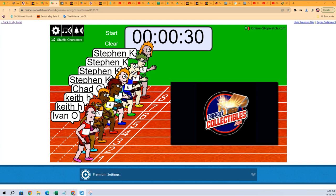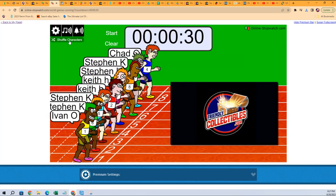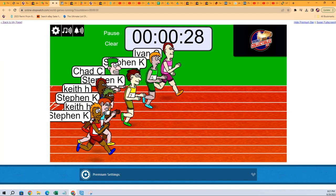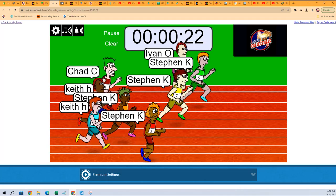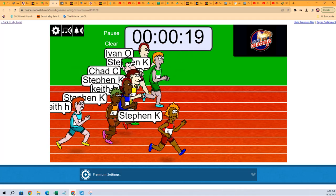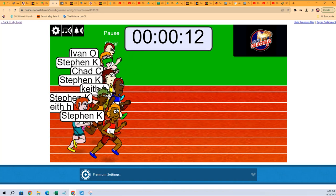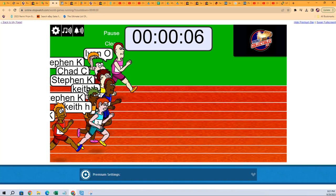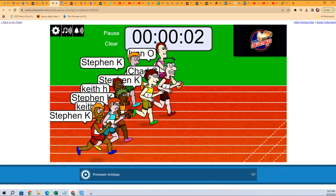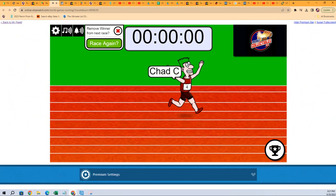Starting gates - Ivan, so they weren't too intimidated. Let's shuffle seven times: one, two, three, four, five, six, and seven. And off to the race! Winner's going to get three spots in the Disney 100 Pixar box. Stephen K is out to the lead - we got four Stephen K's in here, talk about an investment! Keith H has taken the lead, the whole field's neck and neck with five cents. Ivan - Chad C has taken the lead! Chad C takes this thing!